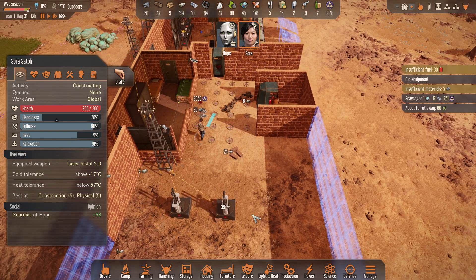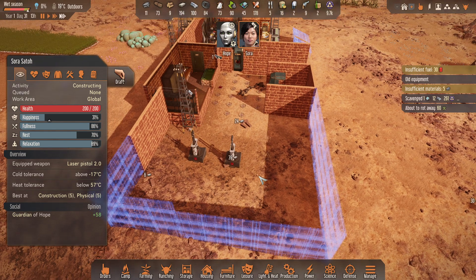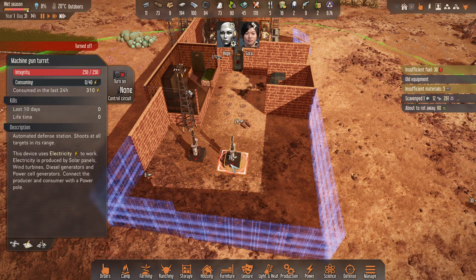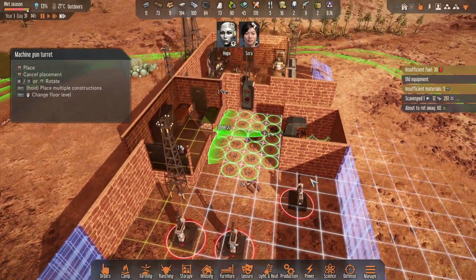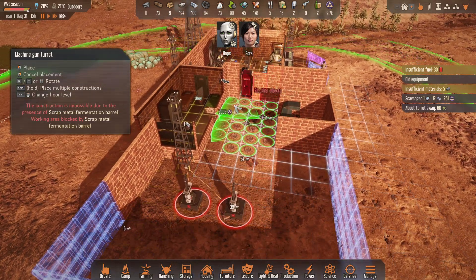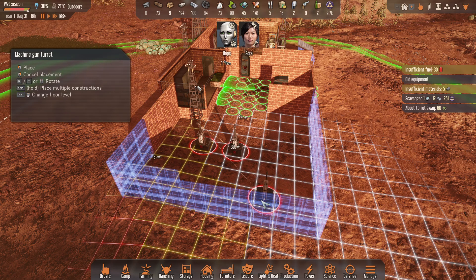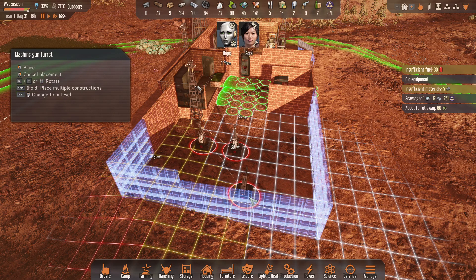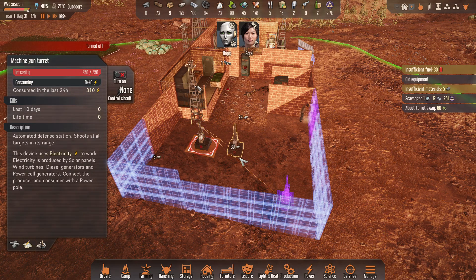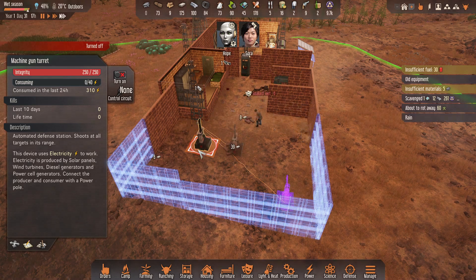I don't want to build too many turrets and attract big attacks — I'm not sure if that's how it works in this game. I'm going to move these back here because they'll come around and peek around the corner. I want them to step into harm's way first. So one of them will have to peek around the corner, or maybe step out to shoot.